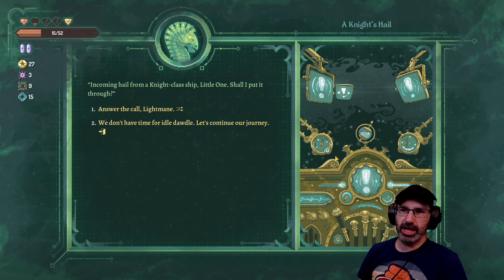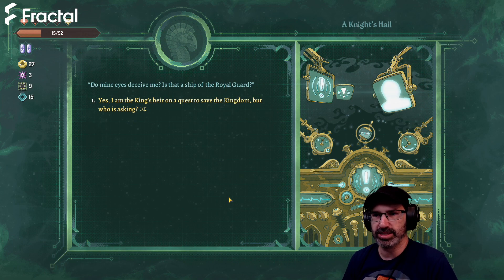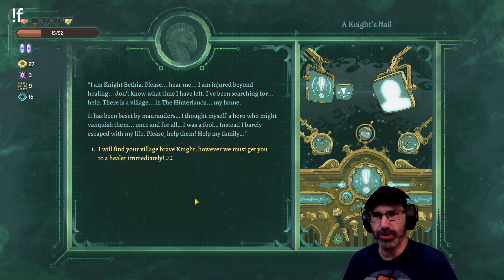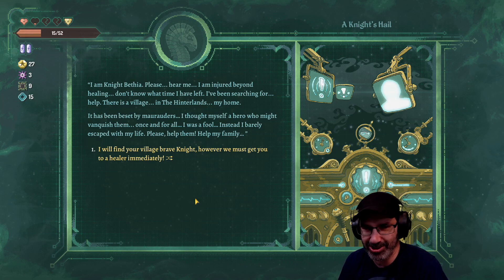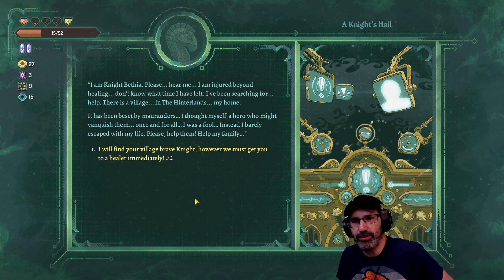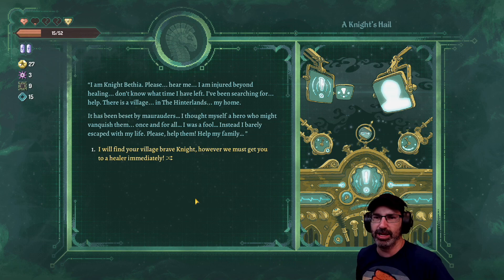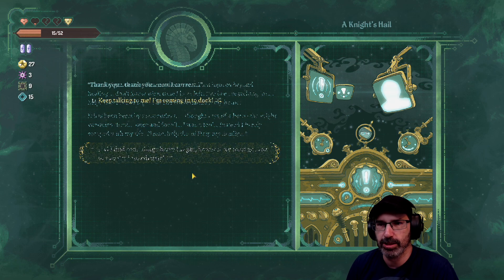Incoming hail from a knight class ship. Answer the call. 'Do my eyes deceive me - is that the ship of the royal guard?' Yes, I am the king's heir on a quest to save the kingdom. But who is asking? 'I am Knight Bethia. Please hear me, I am injured beyond healing. There's a village in the Avenger lands, my home. It has been beset by marauders. I thought myself a hero who might vanquish them but I was a fool. Please help them, help my family.' We will find your village brave knight, but we must get you to a healer immediately.